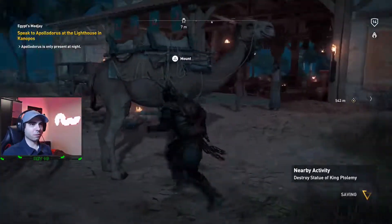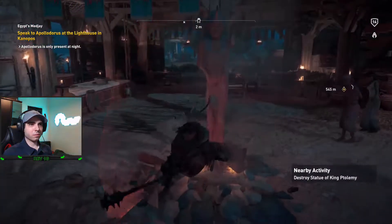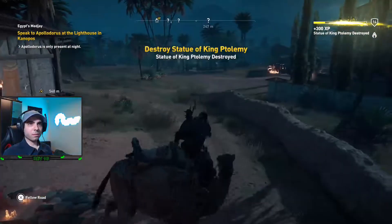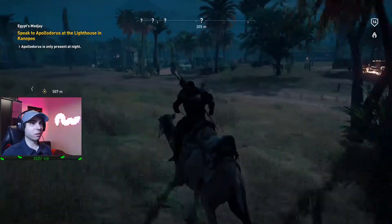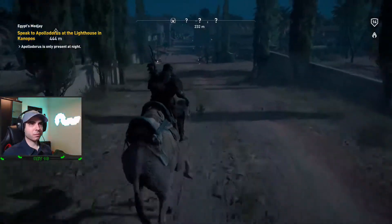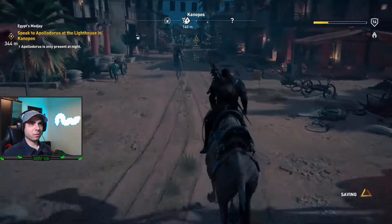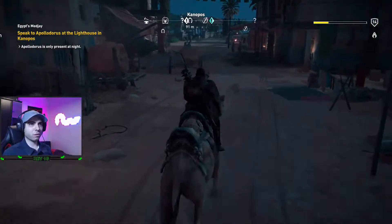There's a statue here. There's a mount. There we go. 300 experience points — damn, for the Stringer statue? Okay, this is another area. I can fast travel to this.